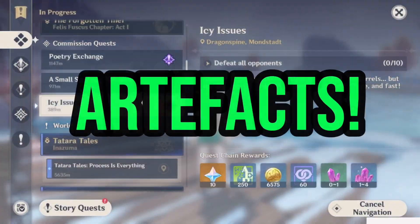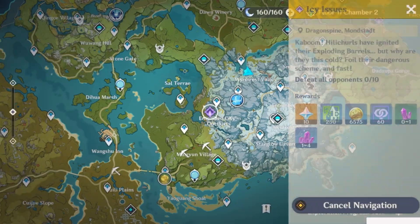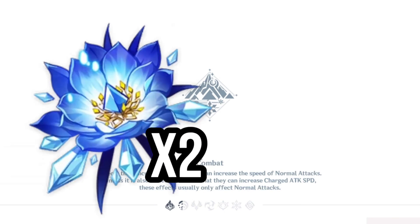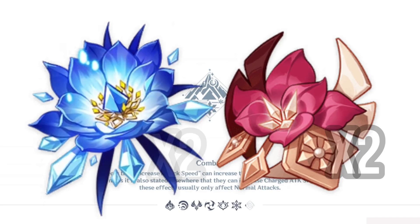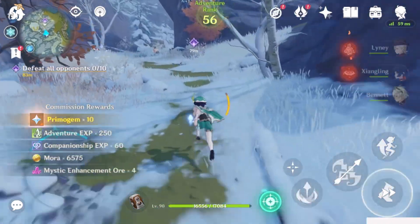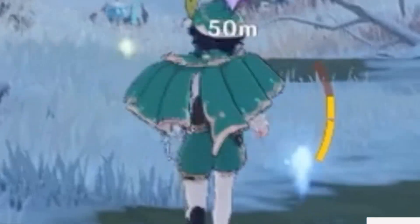Now for the thing we love and hate — artifacts. Luckily Ayaka is simple when it comes to artifacts, with her best being a full 4-piece Blizzard Strayer. You could also try 2-piece Blizzard Strayer with 2-piece Gladiator, or 2-piece Blizzard Strayer with 2-piece Noblesse. Substats are the same as always for a DPS: crit rate, crit damage, energy recharge — you get the idea.